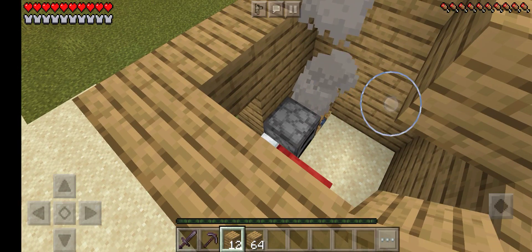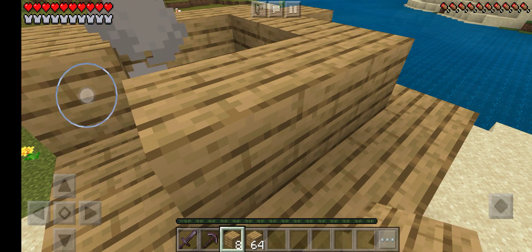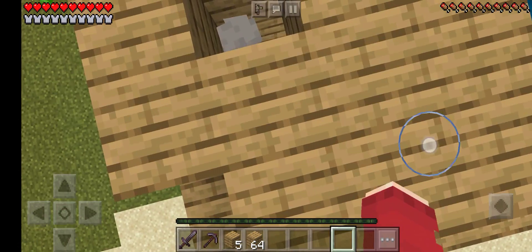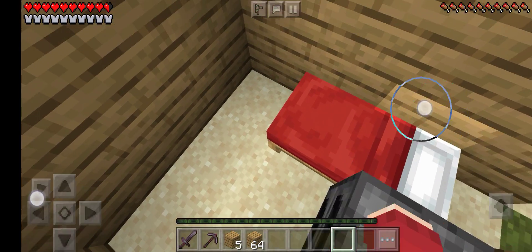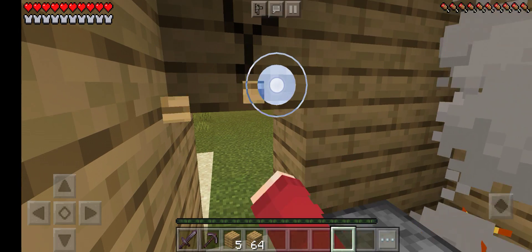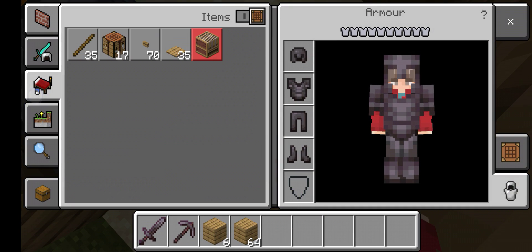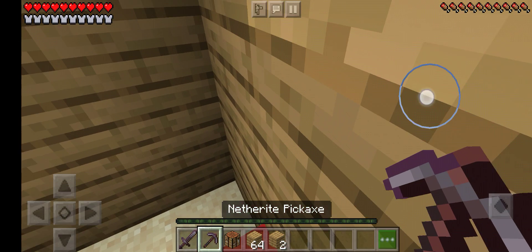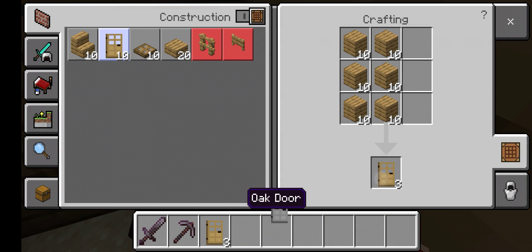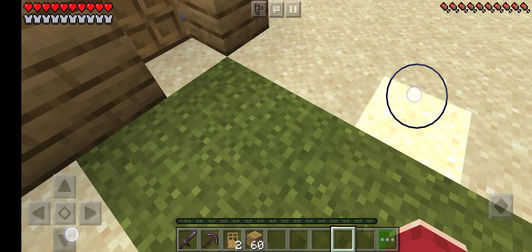I'm going to misplace the blocks, but it's all right. Okay, now that's done, we should make a crafting table. Now we have a crafting table. Okay, now I've got some doors.